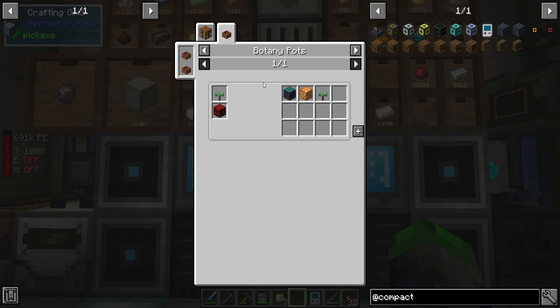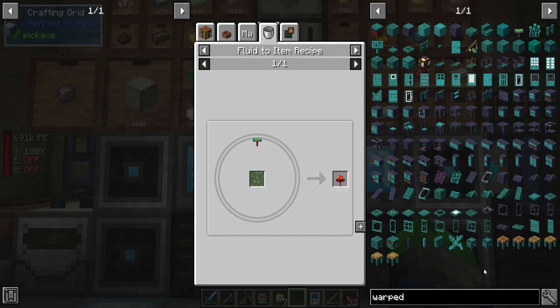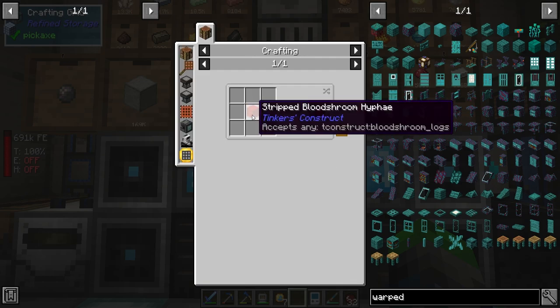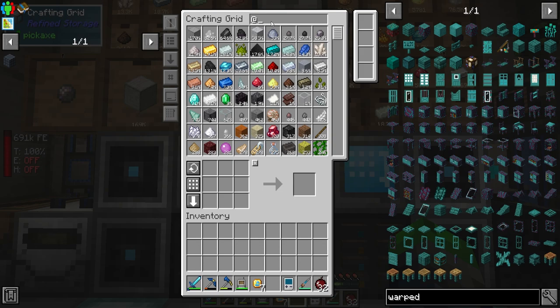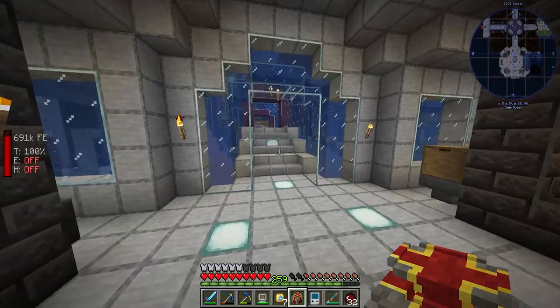How do you get the warped wood again? Obviously you get it from here, but where do we get that essence? It looks like to get further into this we need to look for blood shroom - you gotta combine those dungeon chests maybe. The best bet would be to get into some nature essence - these are just tier two essences. We should be able to make these guys no problem.